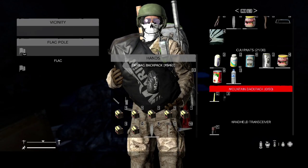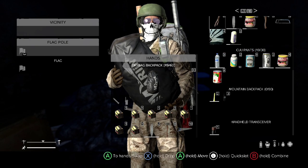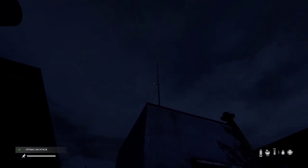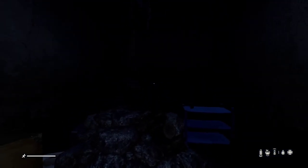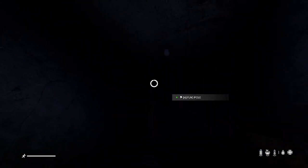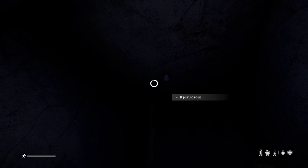Sorry it's a little bit dark, but this is the only time that I found the flag, so simply just go over to it and put it on there. I dropped my duffel bag on the ground, and we're going to raise the flag — our team is going to salute the flag for the new base that we established since the server reset.